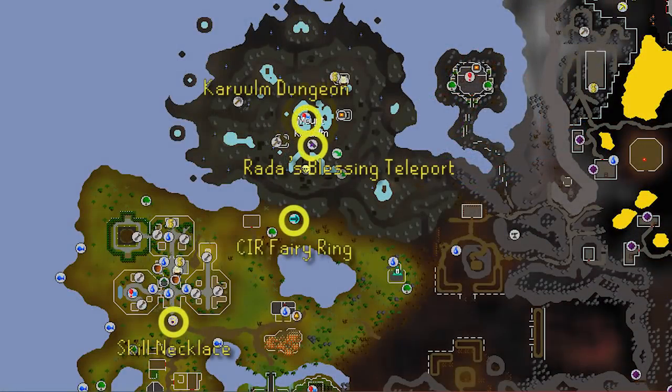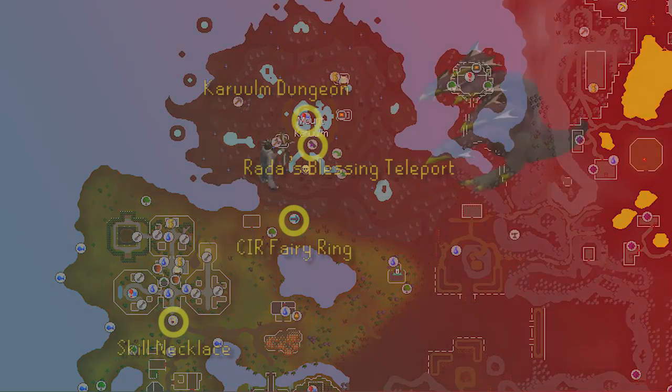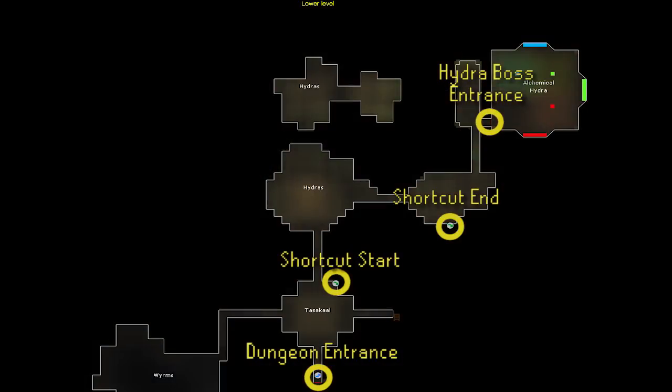The Hydra boss is located in the Mount Karuulm Slayer Dungeon, on the northwestern part of Zeah. The easiest way to teleport there is Rada's Blessing 4, or Blessing 3 which only has three teleports per day. The next best option is a Fairy Ring at the bottom of the mountain, code C-I-R. If you're using any teleport outside of the Rada's Blessing, I suggest banking at the mountain and just running in and out so you're basically only teleporting once.